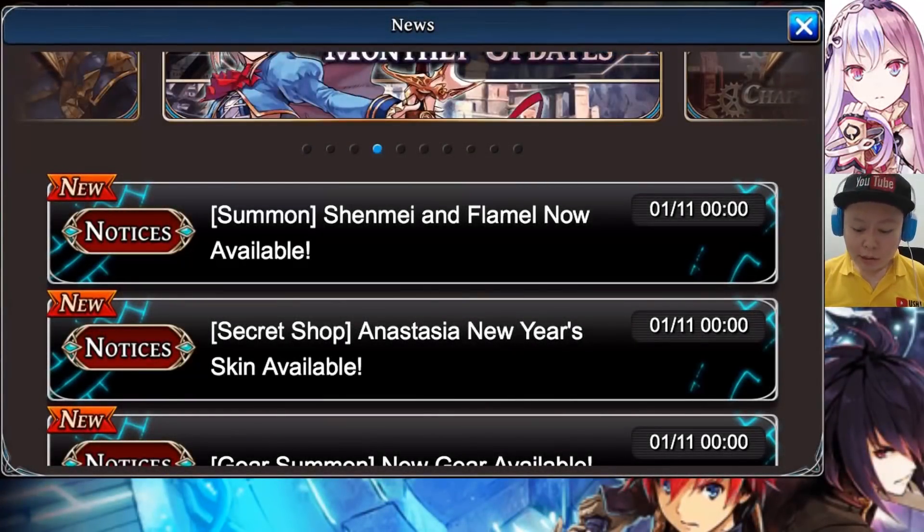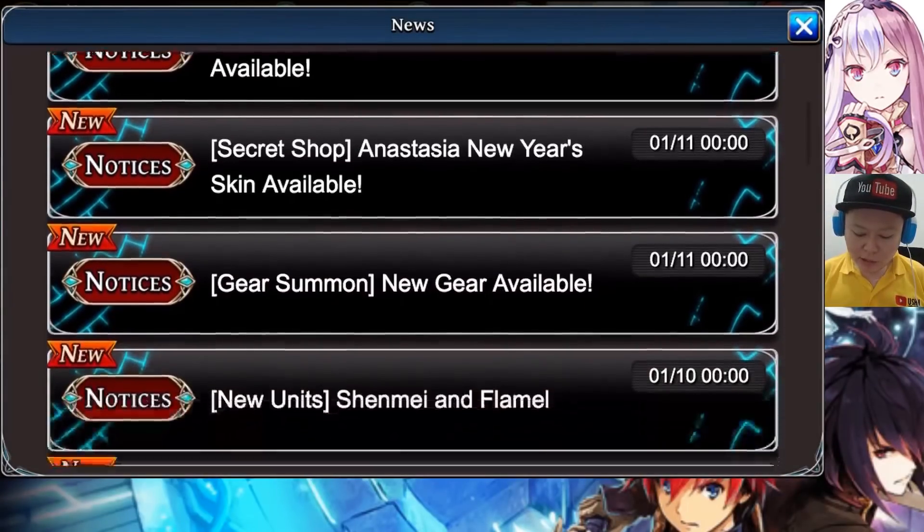Hello guys, welcome back to Ushi Gaming channel. So another The Alchemy Squad video, and this time the global version. The summon for Shenmue and Flamel is now available.